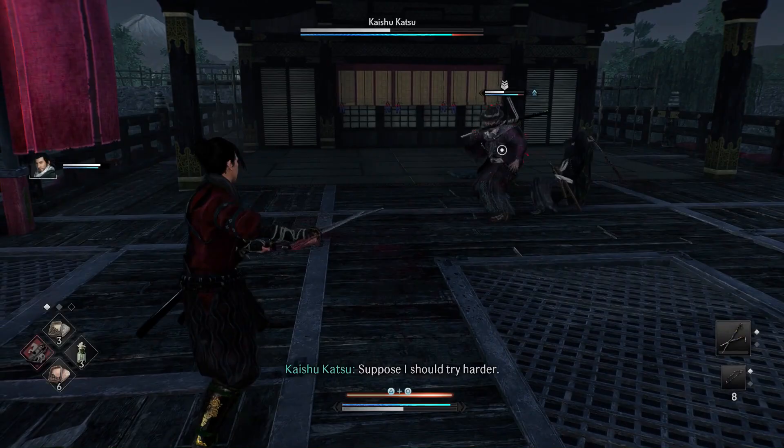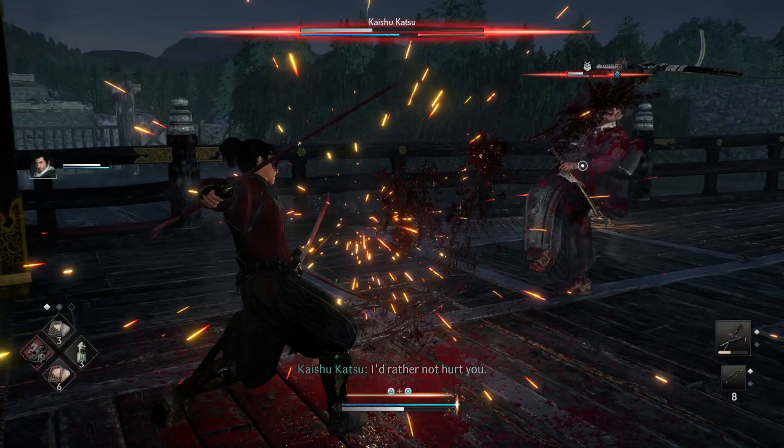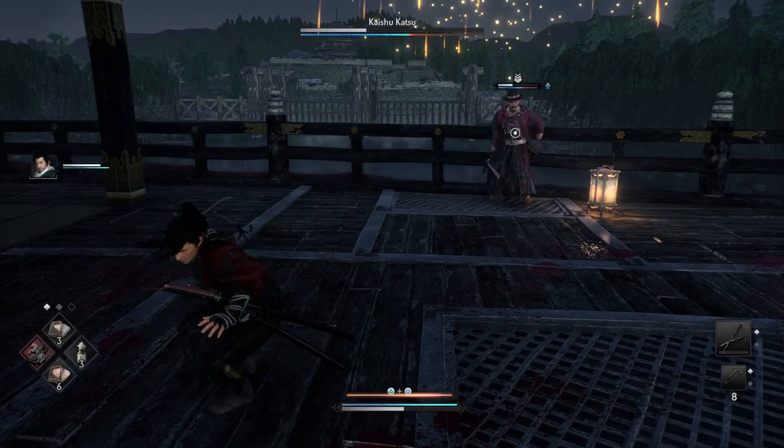It's 100% — he will always do the second red attack. So as soon as you parry the first red attack, he's going to do the second one. The timing is weird, but once you get the hang of it, this fight will be a piece of cake and you get about four hits in.